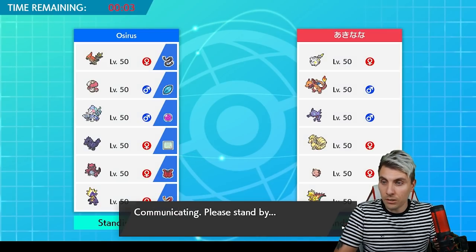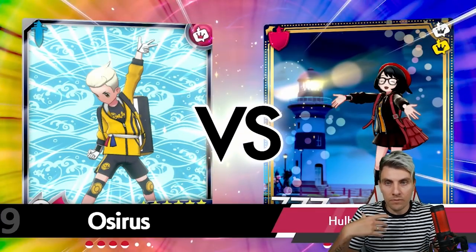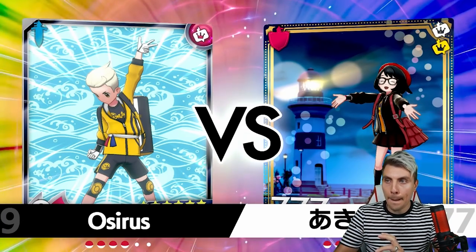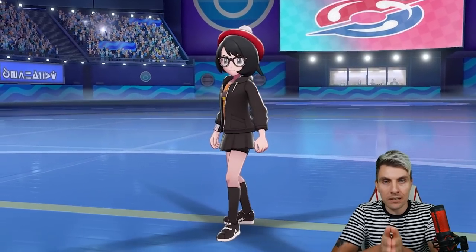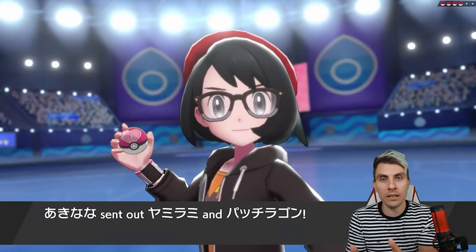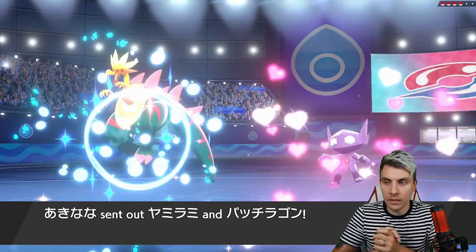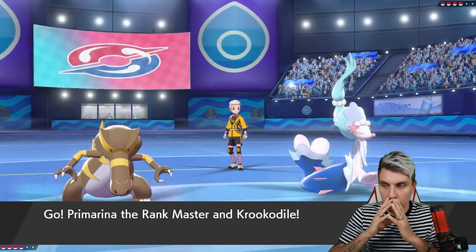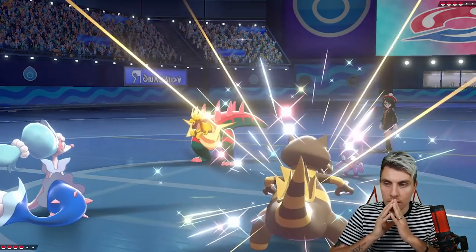We're going to bring Primarina, Crocodile, Talon Flame, and Toxtricity. We've got to bring Tox. The plan is to bait a Blast Burn into the Crocodile slot, switch that turn into Talon Flame, then next turn get Tailwind up, bring Primarina in the rain, and hopefully nuke the Togekiss.